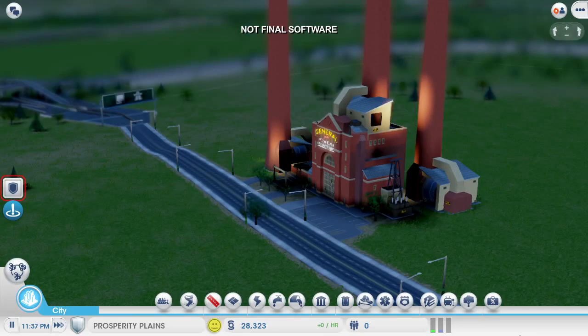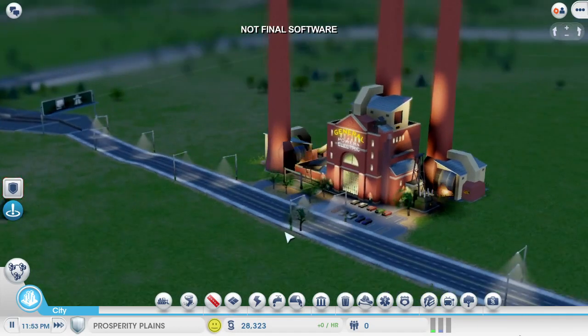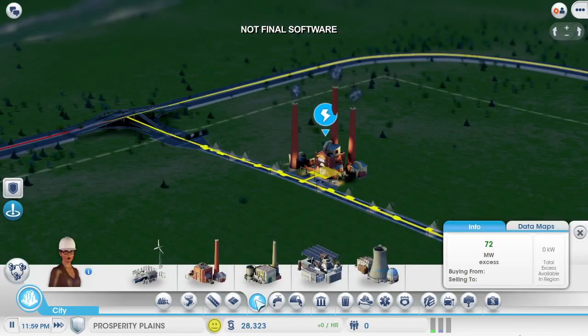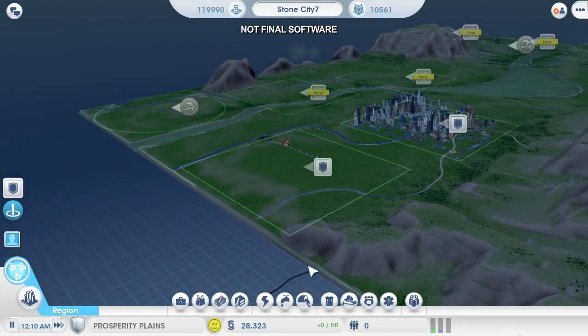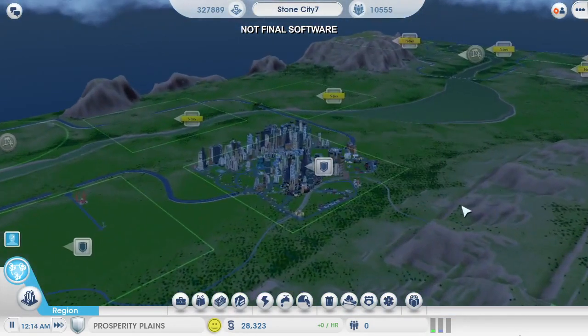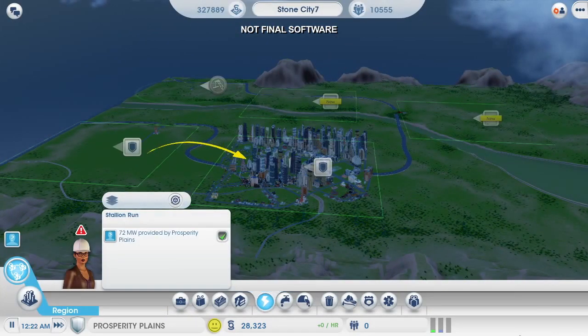One of the cool things about multi-city play is that the Sims are going to drive back and forth between the cities. You can already see some commuters from my casino city making their way over here to work in my coal plant. I'm going to turn on the power data layer — the power is on and flowing nicely. If I go back up to region view, I can turn on the data layer and see which resources are being shared between the cities. Power is being sent from my coal power plant over to my casino city.